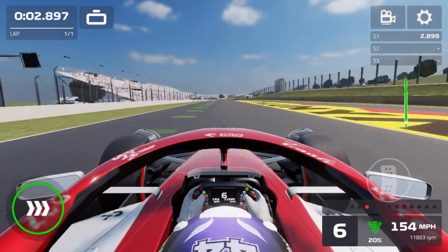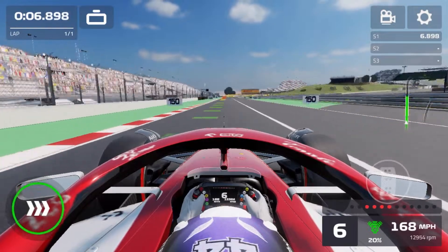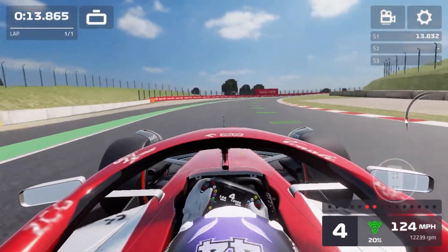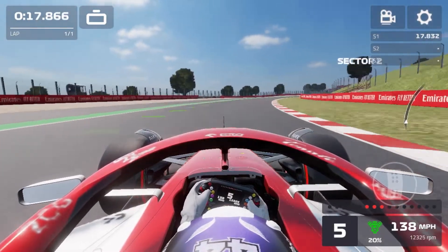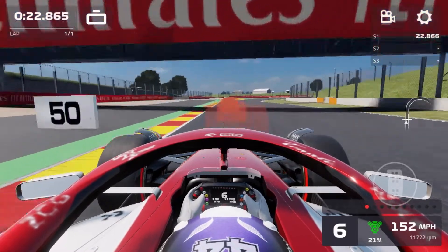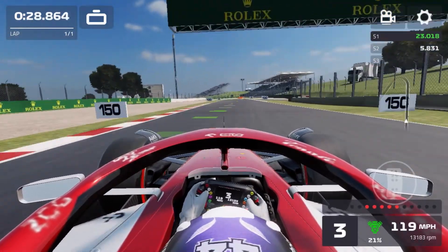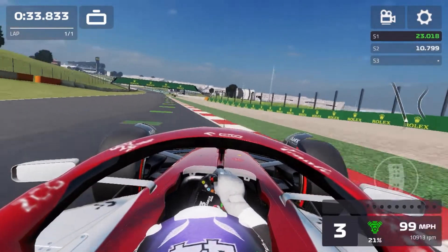DRS wide open down the main straight, coming towards turn 1. Down to third gear, clip that apex and get a good run through here — a nice flowing set of corners. Down to the long right-hander at turn 3, flat out, barely any steering input. Don't want to turn too much because we don't want to scrub off too much speed. Coming towards the start of sector 2 and towards turn 4, down to fourth gear.